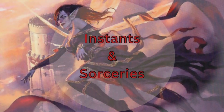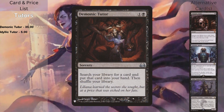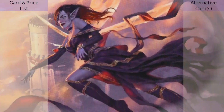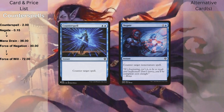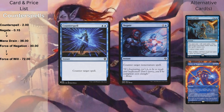For the last of the non-lands, we have instants and sorceries — 10 total. We have Demonic Tutor: search your deck for any card and put it in your hand. Some people prefer Vampiric Tutor, which is fine, and with recent reprints there may be less expensive options. I prefer Demonic Tutor because I like getting it into my hand rather than on top. Idyllic Tutor is two and white: search your deck for any enchantment, reveal it, put it in your hand. I have a couple counterspells: Counterspell — two blue, counter target spell — and Negate, one blue and generic, counter target non-creature spell. I'm more concerned about non-creature spells so Negate is my secondary. I'll swap those for Mana Drain and Force of Negation in higher power games.